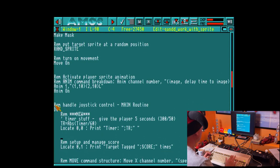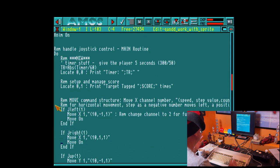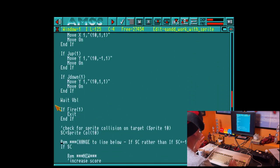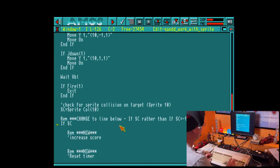Everything else in here stays the same — our score, our movement stays the same. There was a change to one line highlighted to me by Franco Walker, who is a valuable and avid viewer of my videos. This line used to say 'if SC equals minus one' for the sprite collision detection, but you can just have 'if SC' and it does exactly the same job. So thank you, Franco, for that hint.